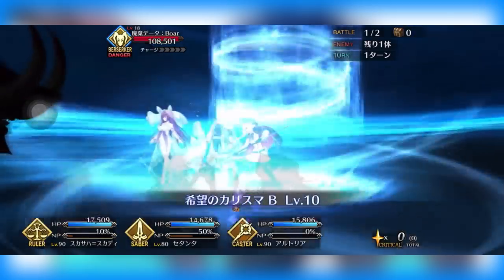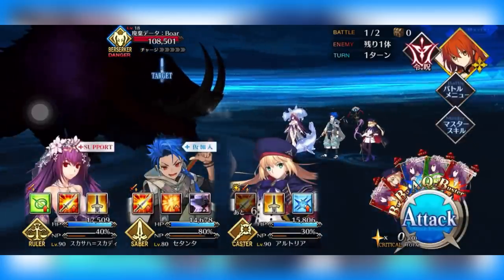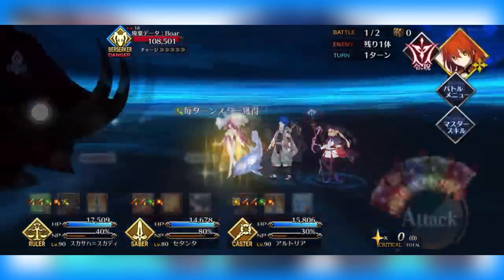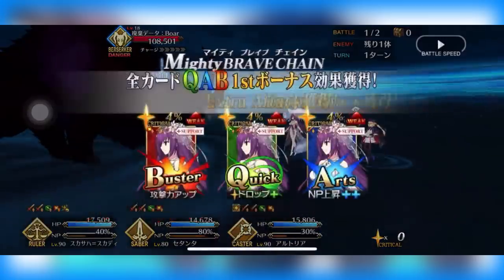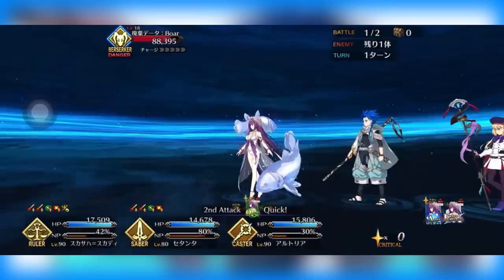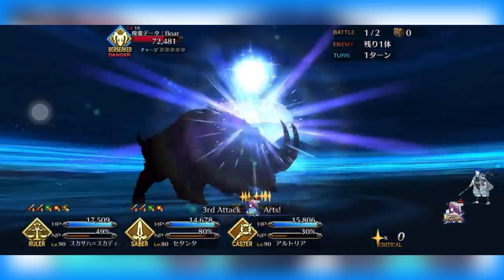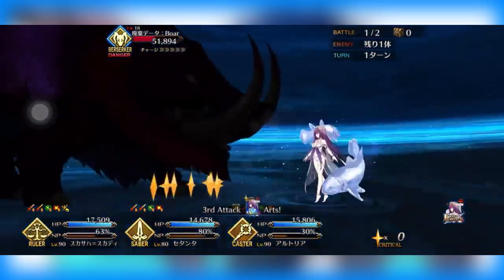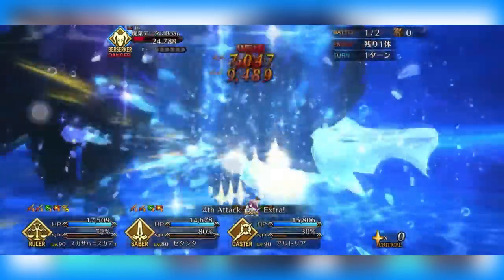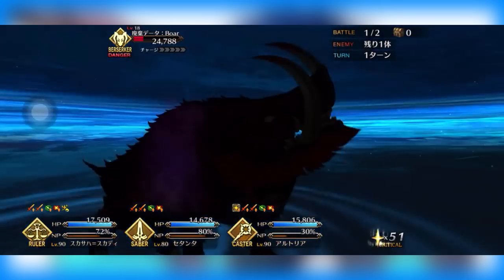The last new servant we've gotten for this JP event, at least for now, is the free-to-play servant Satanta. I feel a little happy about this because while I did think we were going to get Draco on banner two, I did think Satanta was going to be the free-to-play servant. He's a very popular servant and a lot of people really want little baby man Cu in the game, so it just made a lot of sense to give him to everybody for free.